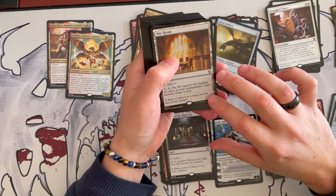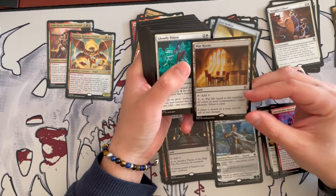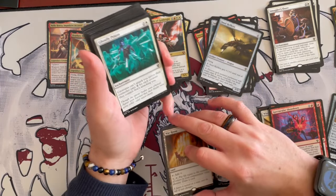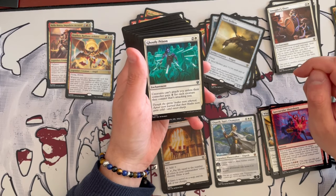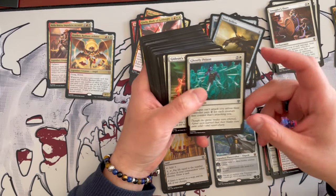War Room — always nice. You're paying 2 life every time to draw a card plus 3 mana. If you don't have any better draw, you can use it. Ghostly Prison costs 3, it's a white enchantment, and creatures can't attack you unless their controller pays 2 generic for each creature attacking you. Very, very good — that's exactly what I wanted to see.